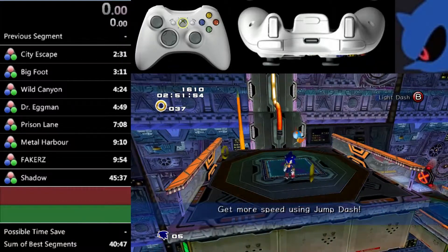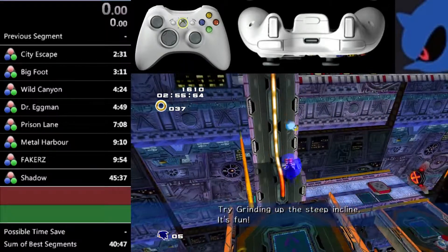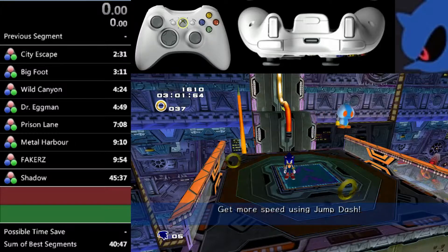The first part is to jump, bounce, and homing attack at this rail. So all I'm going to do is jump, bounce, and homing attack immediately afterwards — like that. I'm going to hit the rail and it's going to give me a lot of speed.